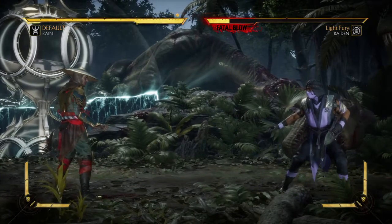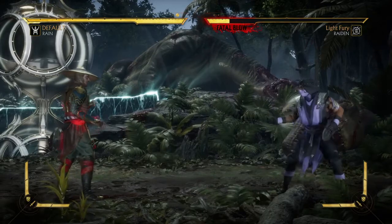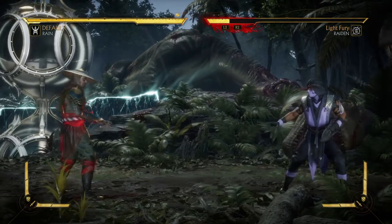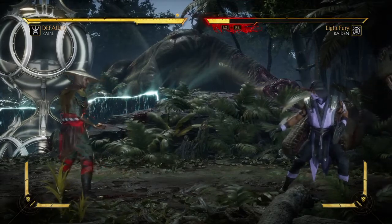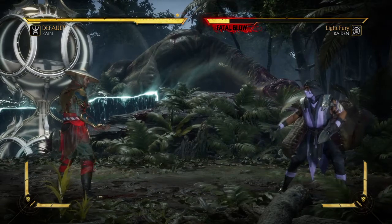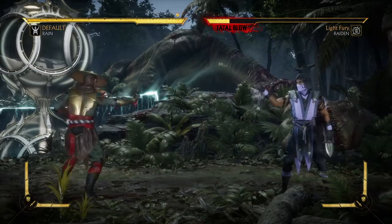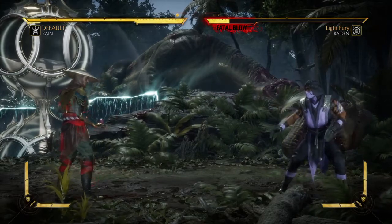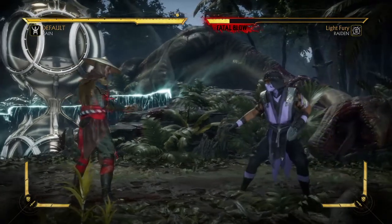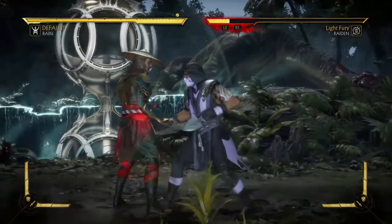Those are the combo requirements for this special brutality called Around the World. You will need to: number one, finish the match with a Prince of Pain combo; number two, you need to hold down on the d-pad during the hit. You have enough time — no complaints about not having enough time — you have enough time to hold down, and you will get the Around the World brutality. Check out the animation on this one, it is so awesome.